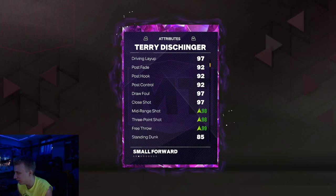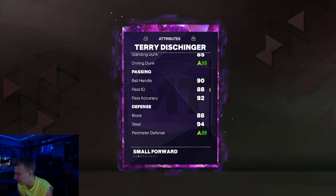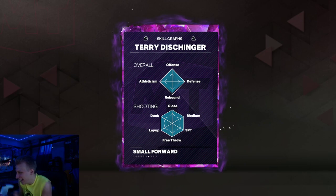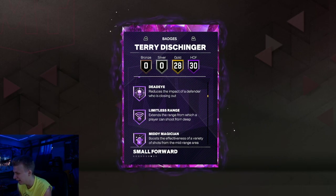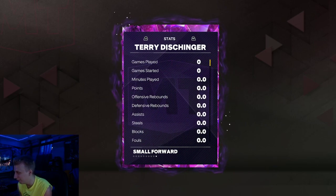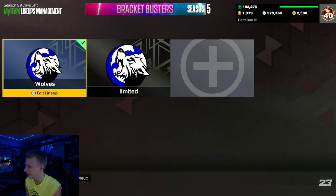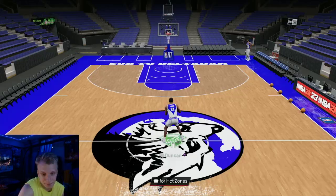We'll check his wingspan in a second. We did add a shoe to the shooting — it was already a 95 or 90-whatever. Essentially perfect stats, you can't get better. 30 Hall of Fame badges, 28 gold — you got it all. There are upgradable badges; he's not really missing anything, which is pretty crazy.